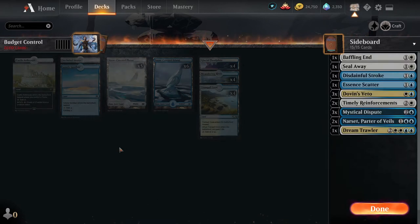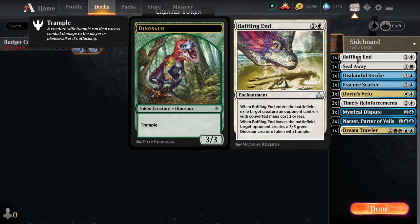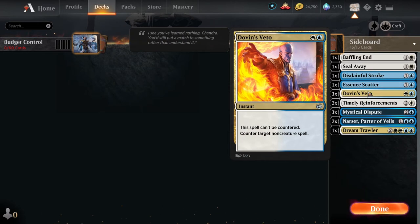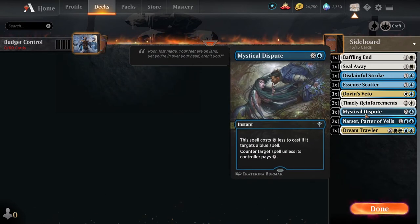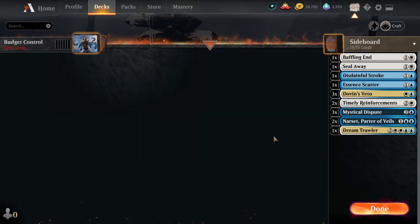Time for the sideboard — and as always, please make sure to adjust your sideboard based on the meta. An extra copy of Baffling End, one copy of Seal Away — think of it as a fifth copy of Baffling End. Disdainful Stroke for bigger spells. One copy of Essence Scatter. Three Dovin's Veto. Two Timely Reinforcements — your other way of getting pseudo-creatures in the form of three White Soldier tokens, and gaining life if you have less life than your opponent. Three Mystical Dispute for the mirror matches. Two more copies of Narset if opponents love drawing cards. And of course, Dream Trawler is here too.